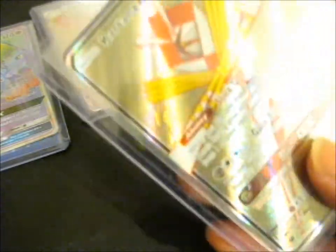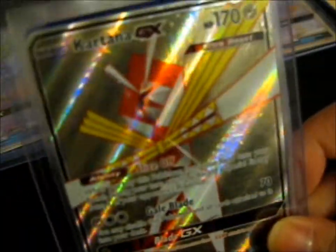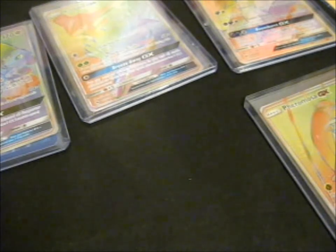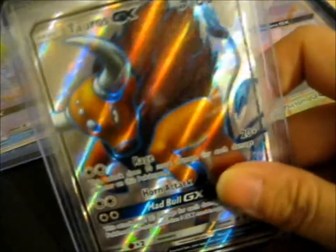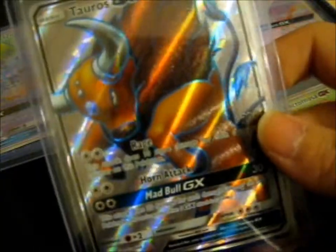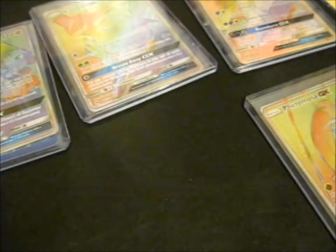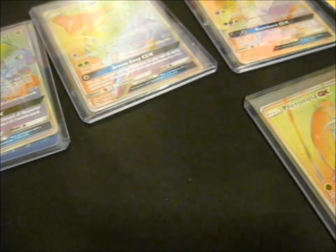There are swirls on the back of this one, if you can really see it. Next up we've got a Tapu Koko GX hyper rare — full art. And a Lima trainer card — it's got like hexagons on the back.